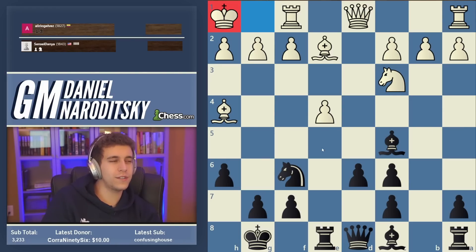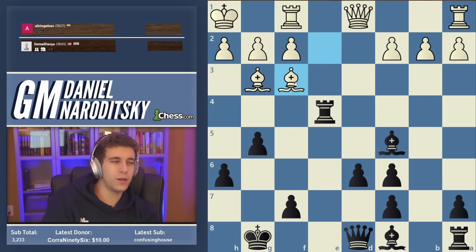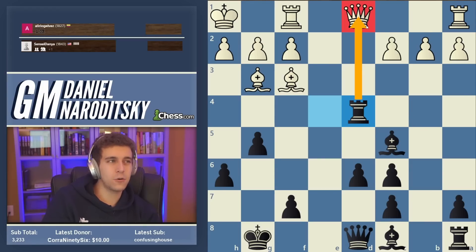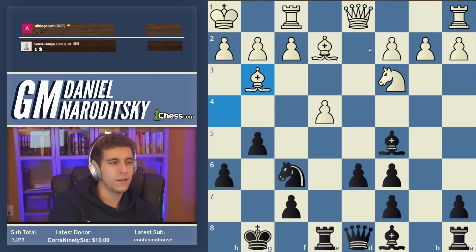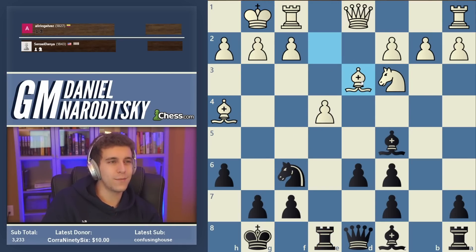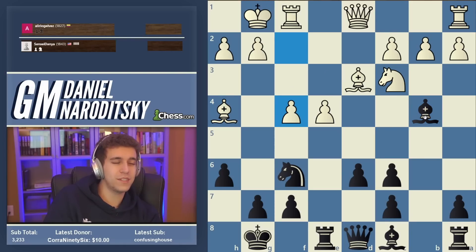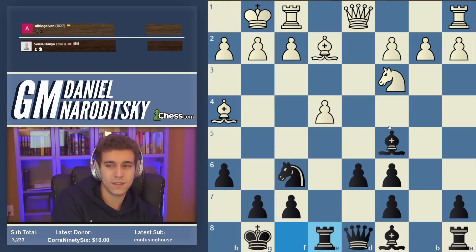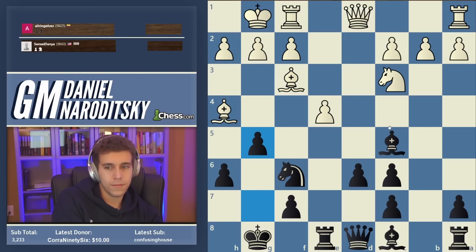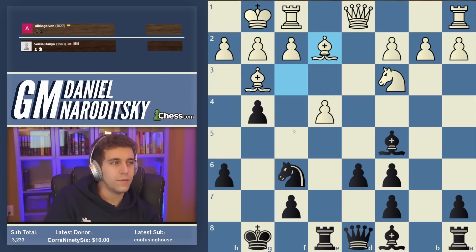King h1 is interesting because after g5, bishop g3, g4 — the idea is to win back the pawn with bishop f3, although here there's rook d4 attacking the queen, so this all looks pretty nasty. The engine suggests bishop d3, kind of apologizing for playing bishop e2 initially. This actually transposes into a line with 10 games in the database — bishop b4, f4. This might even be a Caruana game from the US Championship. So bishop d3 was best.